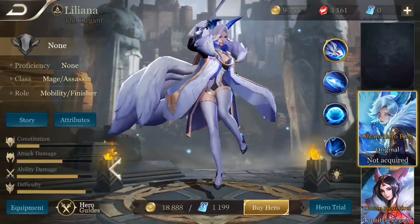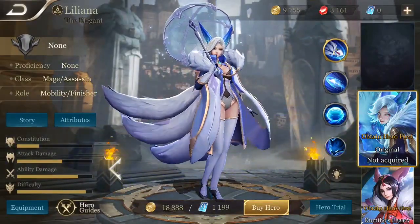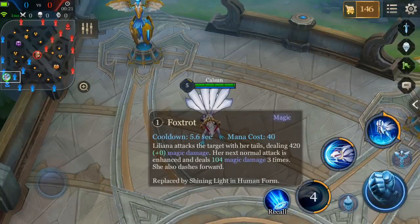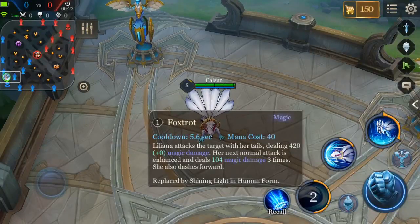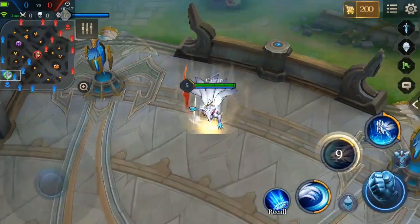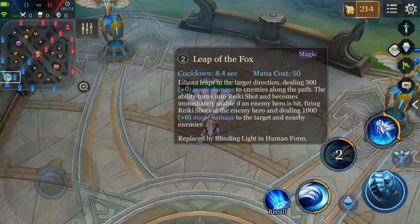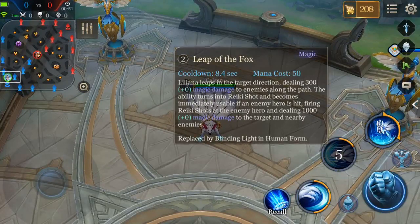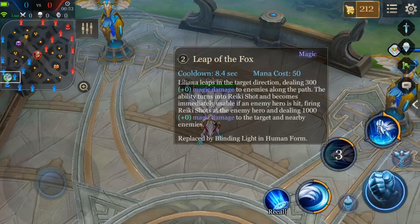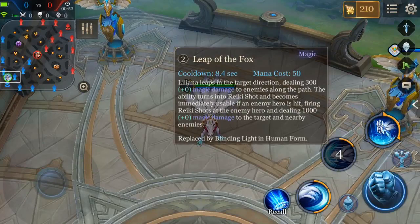Now, as we just read in Liliana's ultimate, she does enter Fox form and has an entirely different set of abilities while in Fox form. Her first ability is Foxtrot — Liliana attacks the target with her tails, dealing magic damage, and her next normal attack is enhanced, dealing magic damage 3 times, and she also dashes forward. Liliana's second ability is Leap of the Fox — Liliana leaps in the target direction, dealing magic damage to enemies along the path. The ability turns into Reiki Shot and becomes immediately usable if an enemy hero is hit, firing Reiki shots at the enemy hero, dealing a ton of magic damage to the target and nearby enemies.